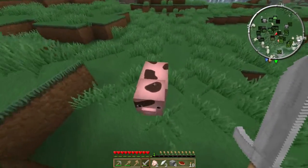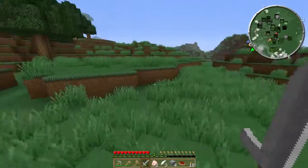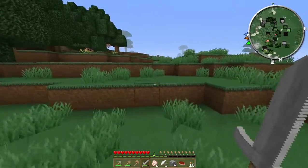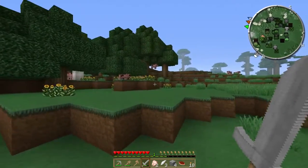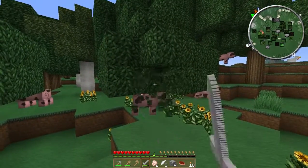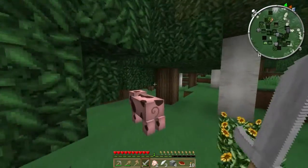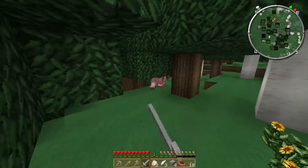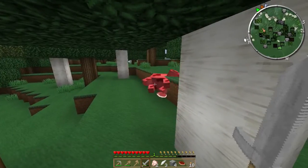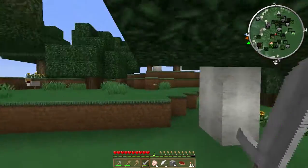Chickens are easy. We have plenty of pigs around so we won't run out of food too easily. That one ran off — oh well. We've got plenty of chickens around but no sheep — that's not great.